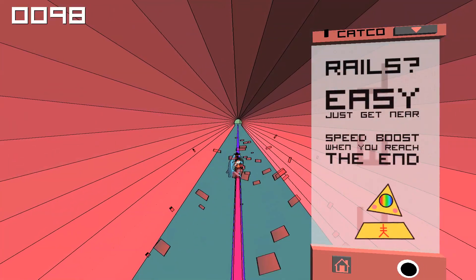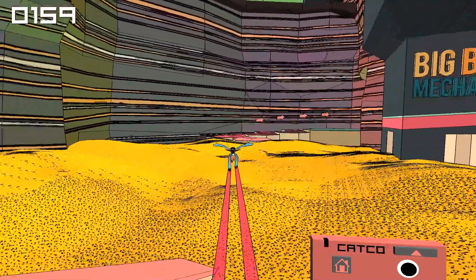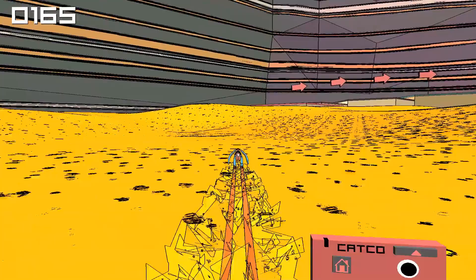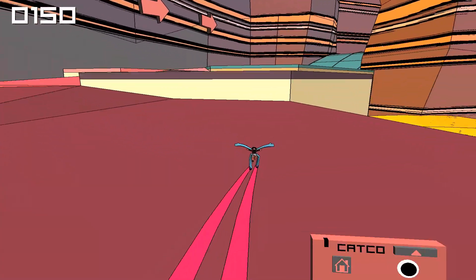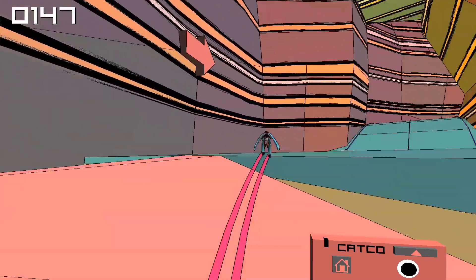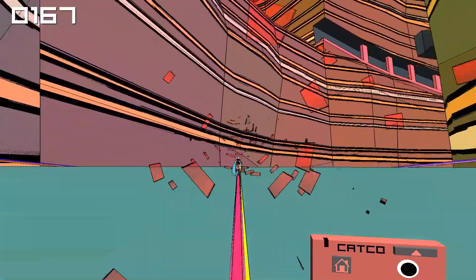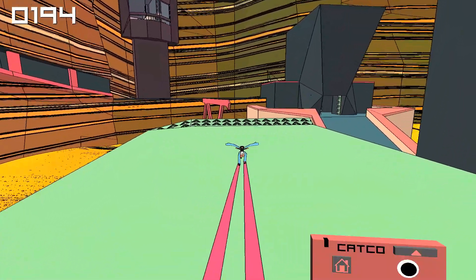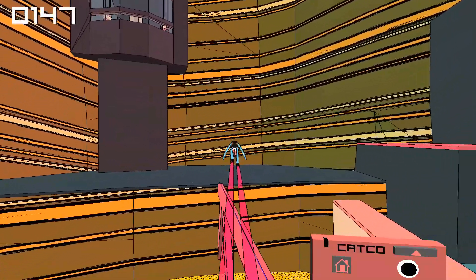These blue things are rails. You can grind them and gain speed. The gameplay is all about speed — you gotta go fast! If you are out in the sand, shift is used to go faster. Note that the game was intended with the Xbox 360 controller in mind, but I've been using the keyboard and I've never had any problems.